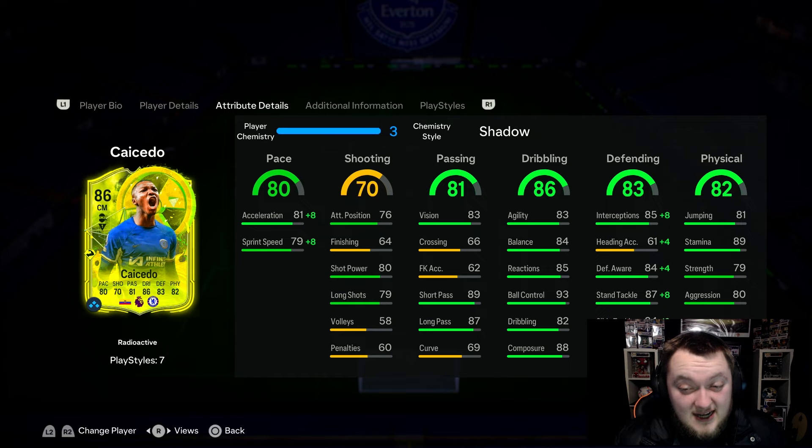Very decent dribbling stats, good agility and balance, with very good reactions. Ball control at 93 is incredible, and dribbling doesn't really matter on a CDM/CM at 82. Composure is great at 88, and of course the defending stats are what you really care about on this card — he's got them in abundance. There's poor heading accuracy but outside of that his defending stats are great. Physicals for a small man are decent; strength and aggression don't really matter too much when he's got Bruiser Plus.